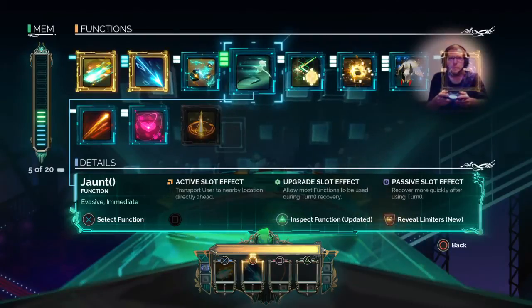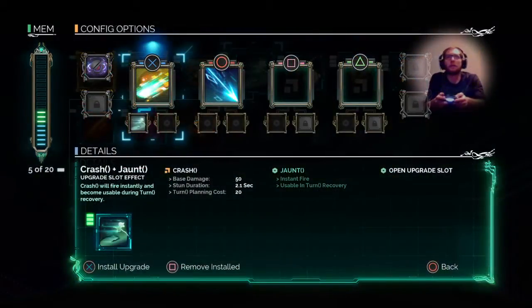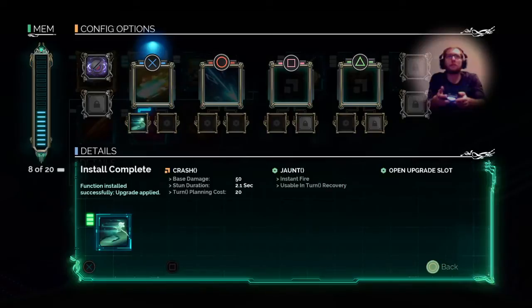Jaunt is really useful — about a third into the game there are these little egg things that shoot mortars, and having Jaunt active lets you escape. I normally just move out of the blast radius during my turn. I use Jaunt as a supportive role to Crash, which makes it so you can fire it instantly. You can use it while waiting for your next turn, so I always have it on Crash.